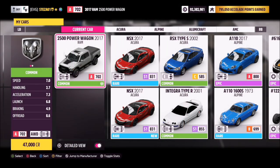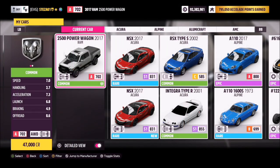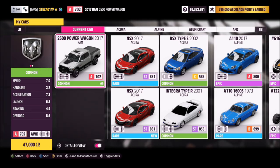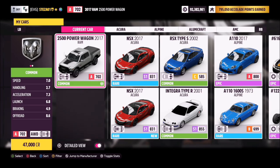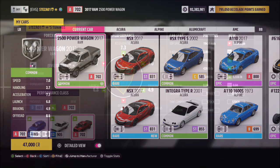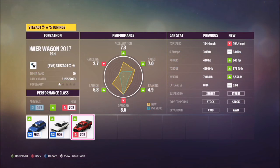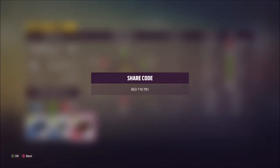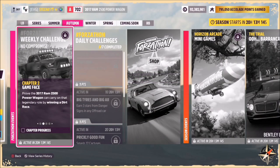This is the 2017 Ram 2500 Power Wagon. It'll set you back 47,000 credits from the auto show, or you could pick one up cheaper in the auction house. If you can't find it, that's because it probably comes under R for Ram, not D for Dodge, so just look out for that. I have created a tune for you guys to use — it's called Forzathon, the share code is 653110791, and hopefully that should help you out a bit.